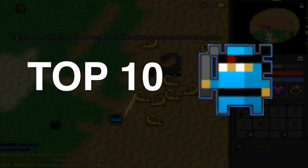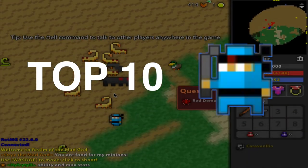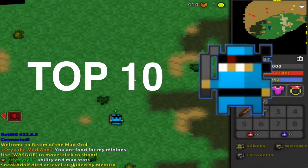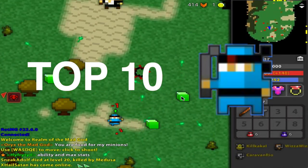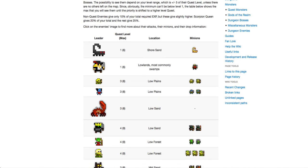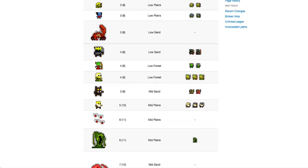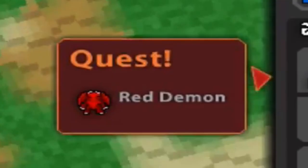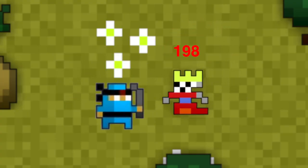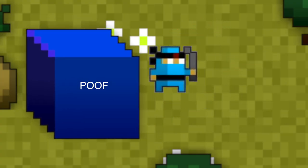Originally I was going to be posting a different top 10 video, but at the last second I changed my mind. Today we are looking at the top 10 coolest quest monsters in Realm of the Mad God, and that includes any of the lowlands monsters, highlands monsters — you name it. If they're in that little red box in the corner of your screen that says quest, then they count. The only thing we're not going to be including are the Event Gods, because they only spawn upon a certain command, so they're not always present in the Realm.